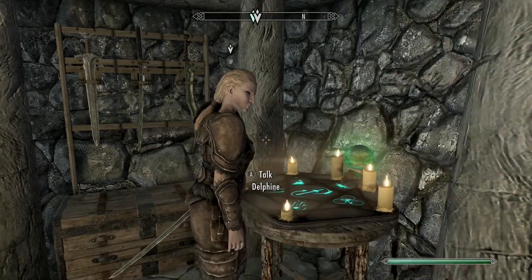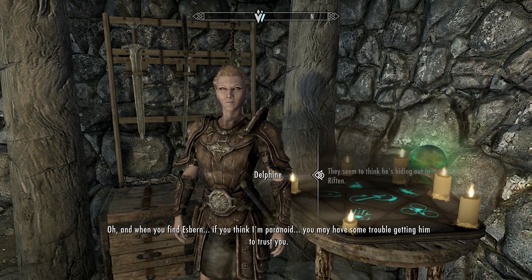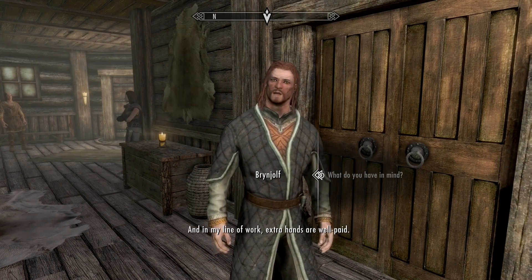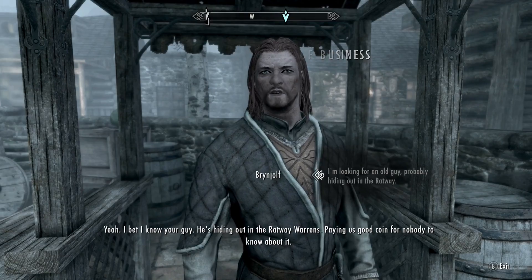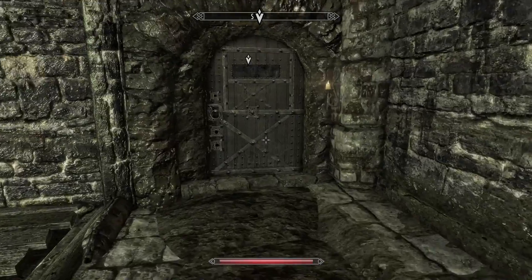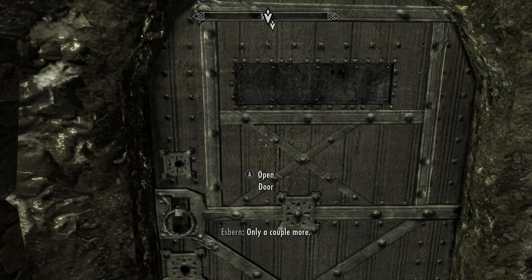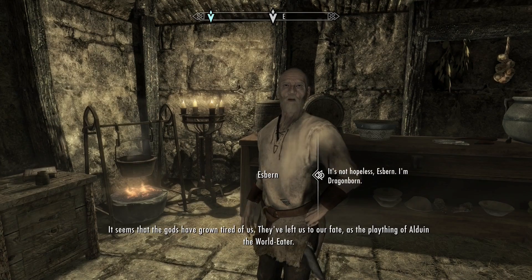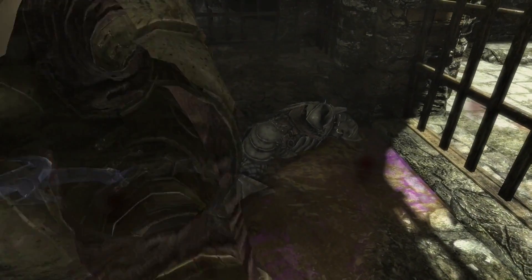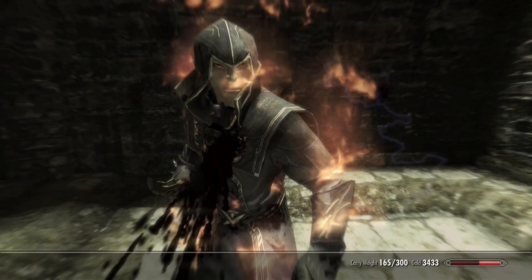Back to Delphine. With new info on a man named Esbern, I was told to head to Riften and talk to Brynjolf, who'd know where Esbern was hiding. Brynjolf made me do some work before talking. Esbern was hiding in the Ratways, which were a cakewalk. He was very paranoid — it took a full minute to unlock his door. As soon as I mentioned being Dragonborn he agreed to come to Riverwood, but the Thalmor were now patrolling the Ratways and gave me trouble on the way out.